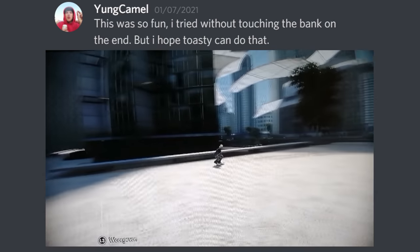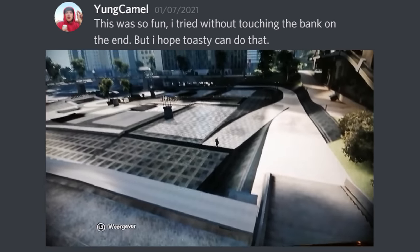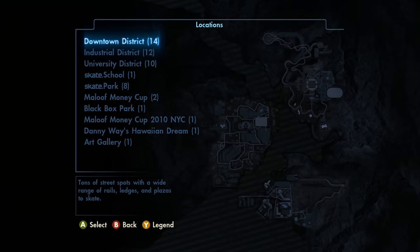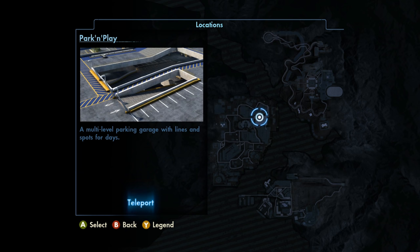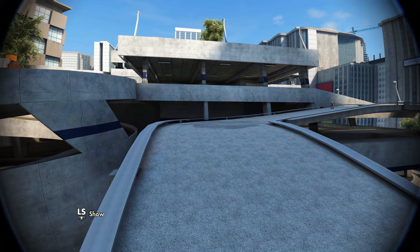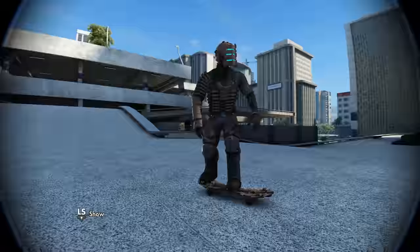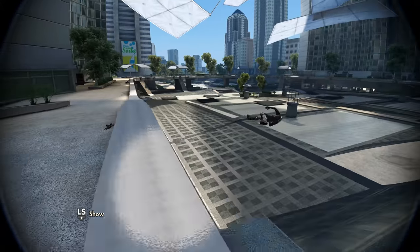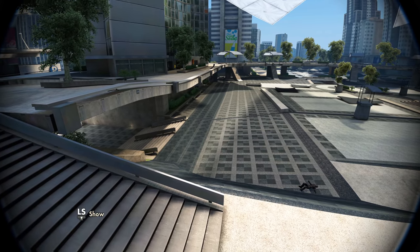Our first challenge comes from Young Camel on Discord. He says this was so fun — he tried without touching the bank on the end but hopes I can do that. So the first thing we need to do is travel to Park and Play in the downtown district, and it looks like it's sort of outside of the Park and Play. From there I'm just going to try to ride down and gain speed naturally, maybe flip a couple times — whatever it takes to get enough speed to grind the first ledge, then gap to the second ledge, gap again over the rail and down the drop while avoiding the bank and landing on flat.